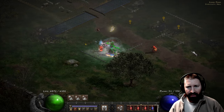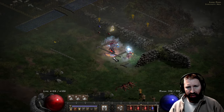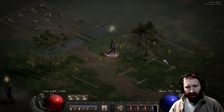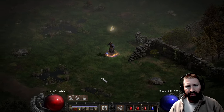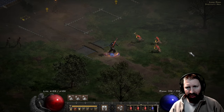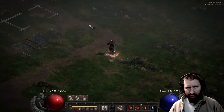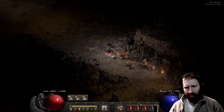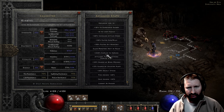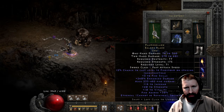Look at this guy destroying things — it's cool how it sucks their soul. Heading to the Den of Evil, killing enemies in just a couple hits. The damage to demons in total is 450, 10% chance of open wounds, 50% crushing blow, 48% chance of deadly strike. The stats aren't the greatest, but let me know in the comments what you think about this sword.